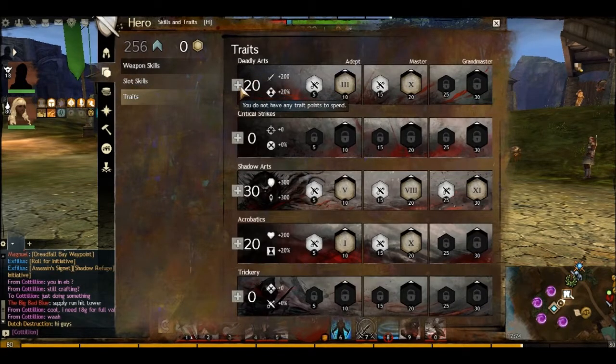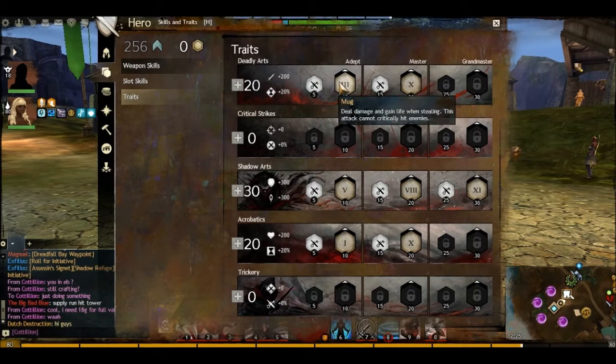I've put 20 into Deadly Arts, because remember I am relying on base damage. Stealing applies poison for 10 seconds. I put Mug — deal damage and gain life while stealing — and after stealing, they're going to be weakened.